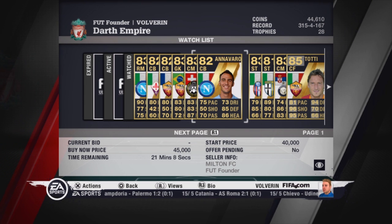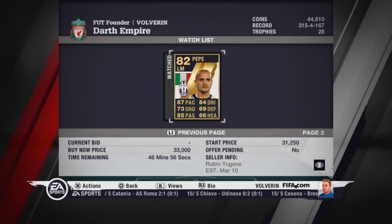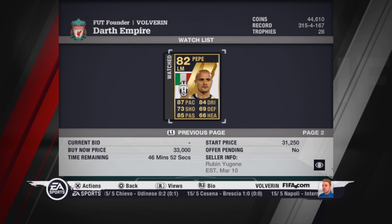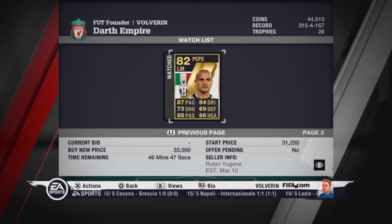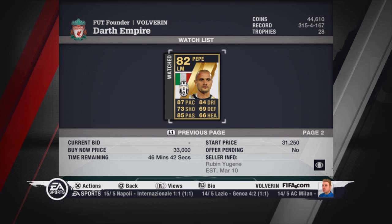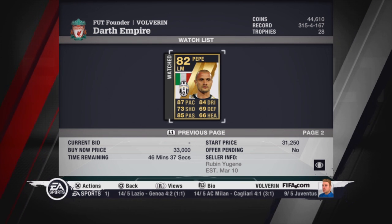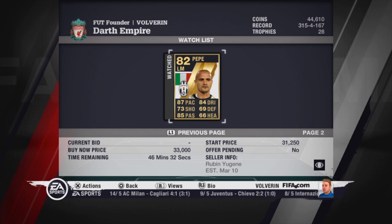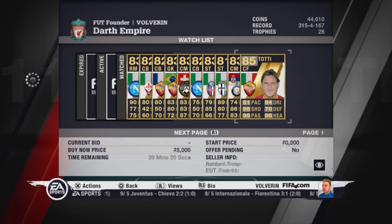Our left winger will be Simon Pepe from Juventus. He was also released when PlayStation Network was down and is going around 10,000 coins on Xbox 360. He has 87 pace, 84 dribbling, and 85 passing. He has a great free kick as well and is a great cheap buy. I wanted to go with Vargas but I thought he'd be a bit more expensive than 50,000 coins — but if you want to go with Vargas, go with Vargas. He is better.